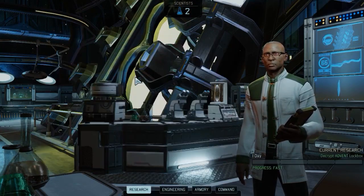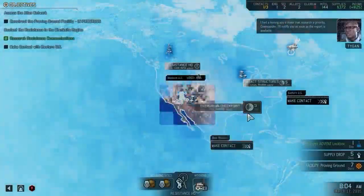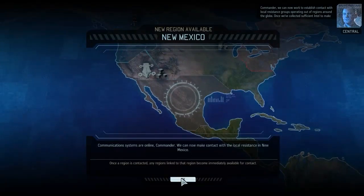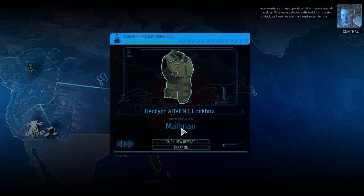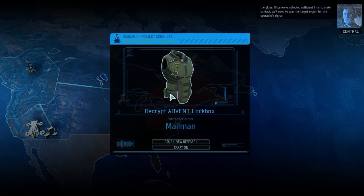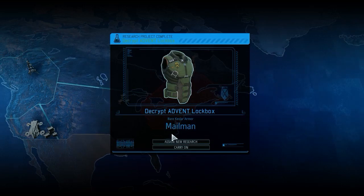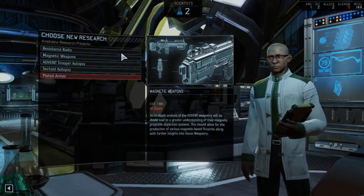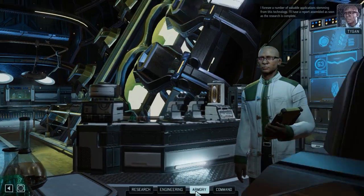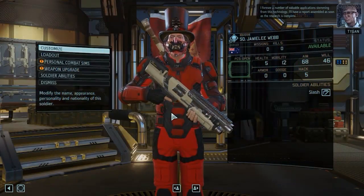I'm going to go and get this lockbox opened. The commander has been notified. We can now work to establish contact with local resistance groups operating out of regions around the globe. Once we've collected sufficient intel to make contact, we'll need to scan the target region for the operative signal. And this time it's a piece of alien armor — I foresee a number of valuable applications stemming from this technology.